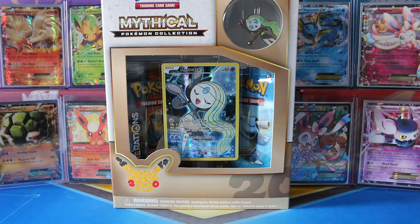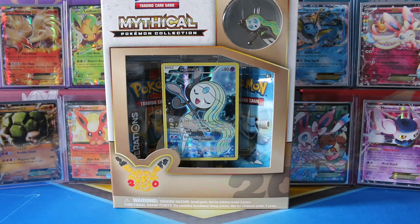Hey guys, welcome back to Legendary's Unleashed. Today I have the Meloetta Mythical Pokemon Collection Box to open. This is the last box they are releasing for the generation set. It is so crazy how many boxes we've gone through, how many packs we've gone through, and that I am still this excited to get into one of these boxes.